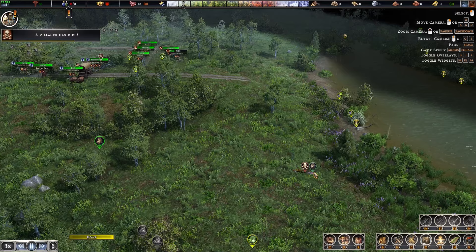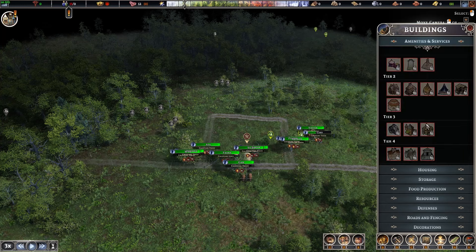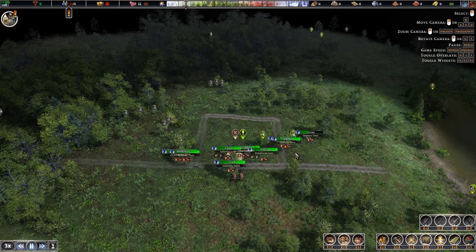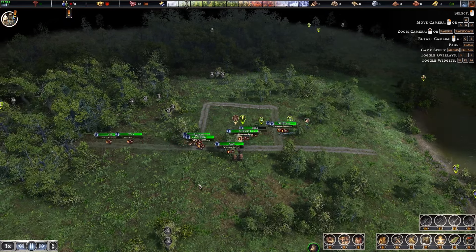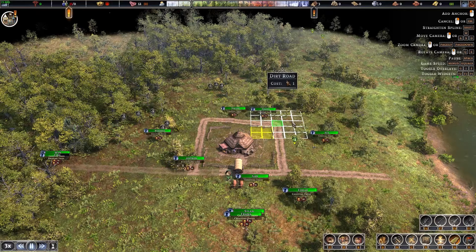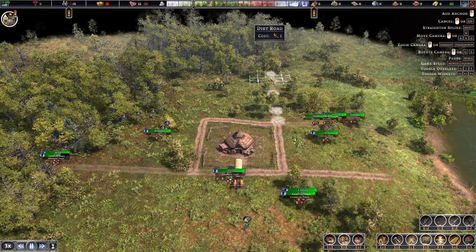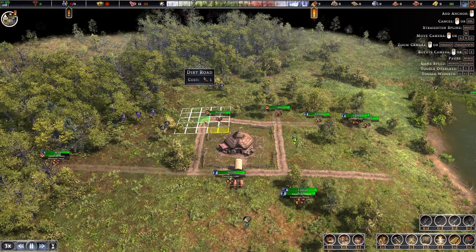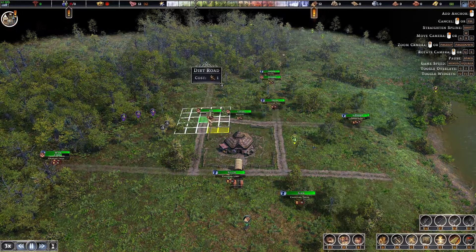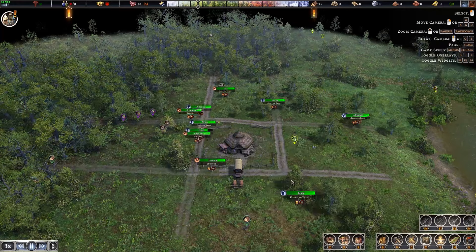It sucks that we lost a villager right off the start to a boar — maybe I was a little too aggressive. We're going to have to build a cemetery pretty quickly. The first thing we should do is build the town hall so we can start building houses and get our villagers ready to endure the winter. I'm going to build roads going out of our town in a city grid layout, which is pretty much the most efficient way of building at the start.